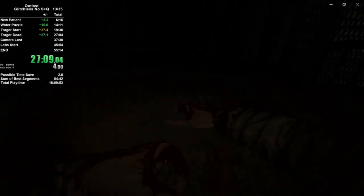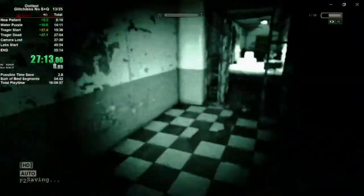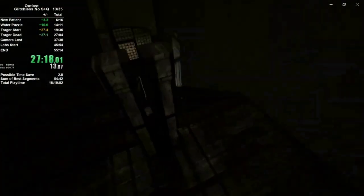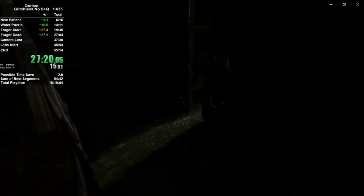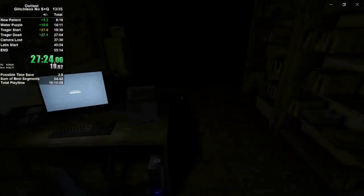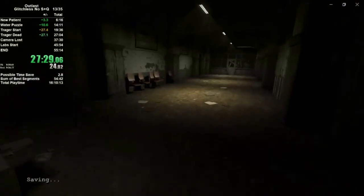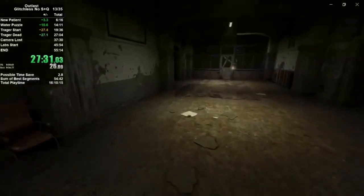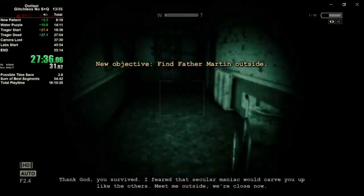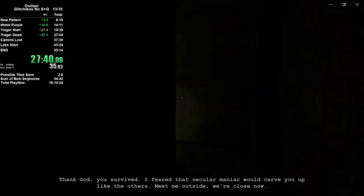We're going to continue on by climbing up the elevator here, take a right, a few near bad turns here, and work your way down the steps. You can just go straight through here. If you want to use your camera, obviously do so — it'll help you see some of these doors hidden in darkness. We're going to head through here, take a left and then a right, then enter this door on the right into the bathroom.